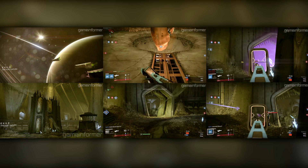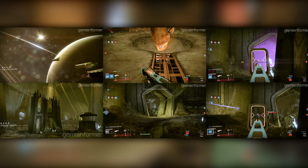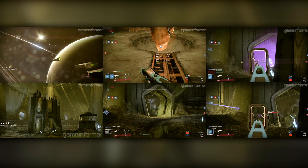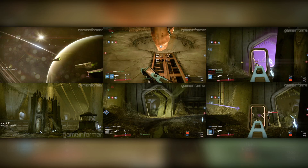Next up, we have Exile, based on a Hive prison cell that sits inside one of Oryx's ships orbiting Saturn. They say that Exile is a little bit longer and narrower than most Crucible maps, and is strong for control and clash. The lower level adds a vertical element to combat. There are three main lanes through the map: the bridge side, which takes you past a window showing Saturn and some of Oryx's fleet; a middle ramp through a circular room with a crystal; and a drop down into the lower catacomb level. You can also see the Jade Rabbit, a timed PlayStation exclusive exotic scout rifle, which appears to have a perk with a chance to refill the magazine on precision hits.